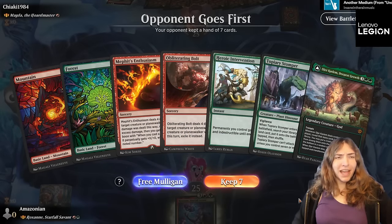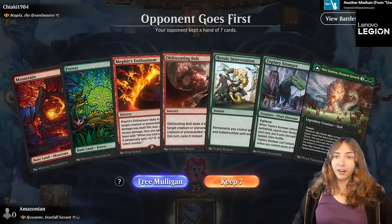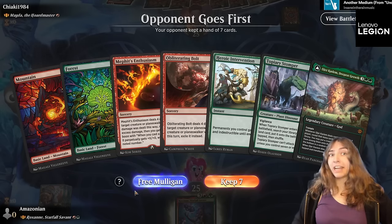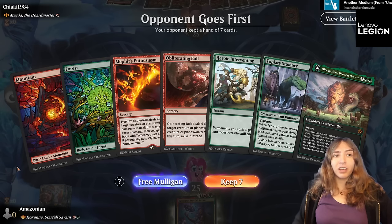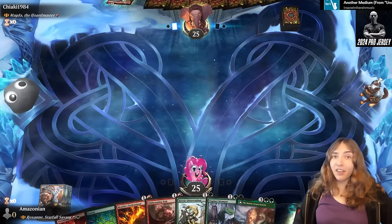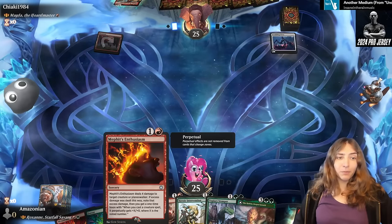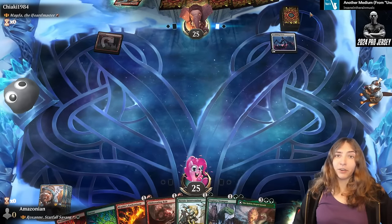Next opponent: Magda, the Horde Master. Whenever you commit a crime, you get a tapped token, but only once per turn — that does count for both your turn and your opponent's turn. Because I think their deck is going to be pretty aggressive, I'm actually going to keep this hand. This hand doesn't have ramp, but it has two very good pieces of removal: Method's Enthusiasm and Obliterating Bolt.